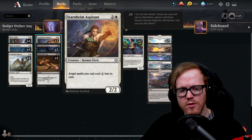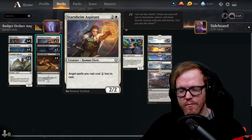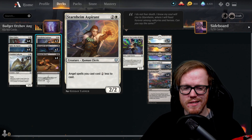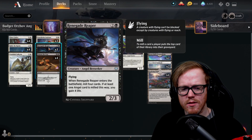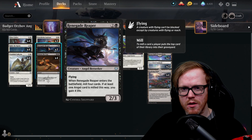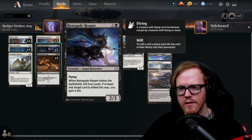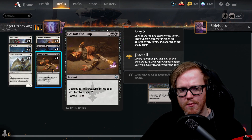Starnheim Aspirant is a three-mana two-two — essentially it makes all our angels cost two less, turning expensive spells into much cheaper ones. Renegade Reaper is a three-mana two-three with flying; when it enters the battlefield you mill four cards, and if one was an angel, you gain four life. This is one of our ways to gain life and fill our graveyard, since we have a card that benefits from having angels milled into the graveyard.